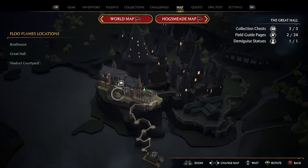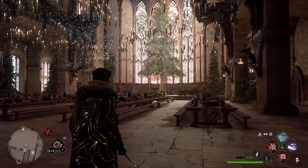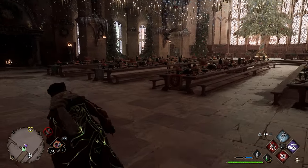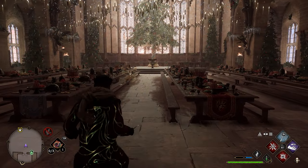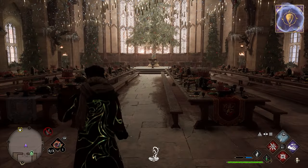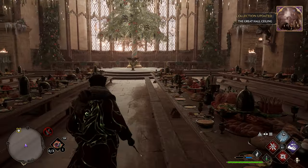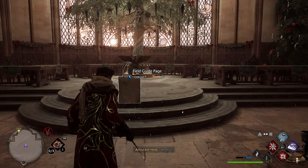To start us off we're going to go over to the Great Hall and take the Great Hall Floo Flame. Once taking that Floo Flame you'll spawn in looking towards the podium. We're going to go toward the middle of the tables and right in between the two middle tables use Revelio to get your first page. Then run right towards the podium and use Revelio once again to get your second page.